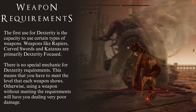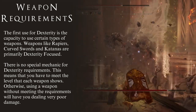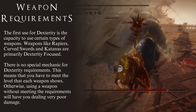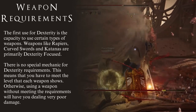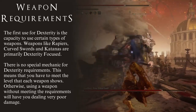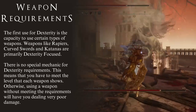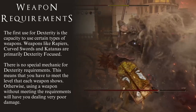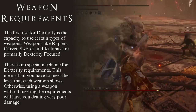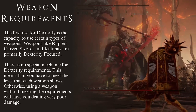When we spoke about the Strength stat, we spoke about how we can get special bonuses if we two-hand our weapon, which helps with meeting weapon requirements. Well, Dexterity has no such bonuses. There are no special mechanics for Dexterity requirements. You have to have exactly the amount of Dexterity that each weapon requires, or more. There is no way around it.